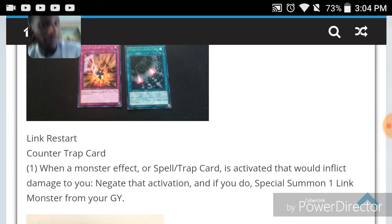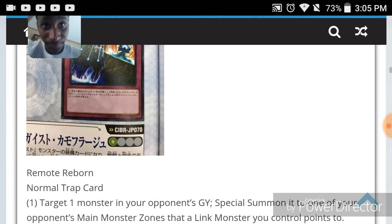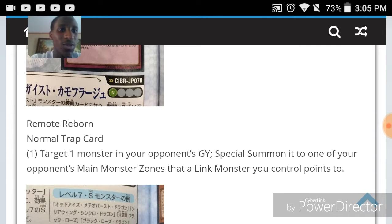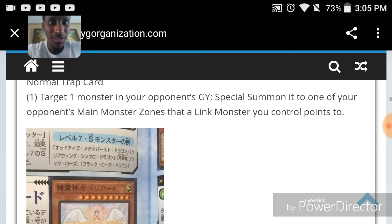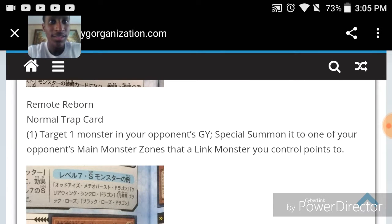Remote Reborn is a normal trap. Target one monster in your opponent's GY, special summon it to one of your opponent's main monster zones that a link monster you control points to. That won't see much play — it's bad. Well, it could be good depending on the use, it's too early to say. But it doesn't sound appealing. If it said make that opponent's monster have zero attack and no effects, then that would be pretty good.